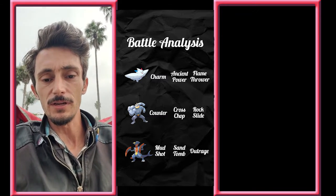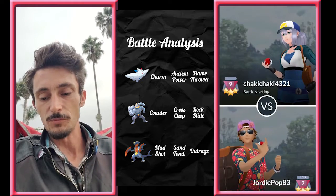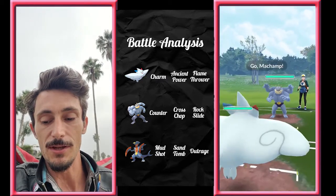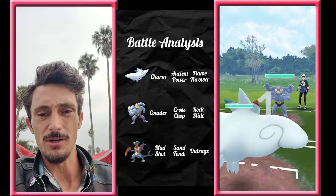As you can see in the middle of the screen, you're gonna see a bunch of information on the moves — the fast moves and both charge moves. You're gonna be seeing the percentage of damage that it will do to the opponent, its DPE, and the energy cost.